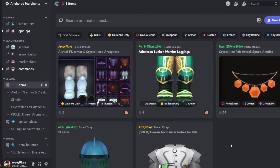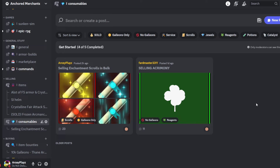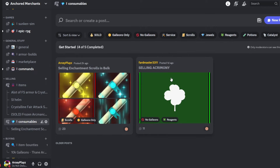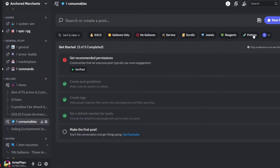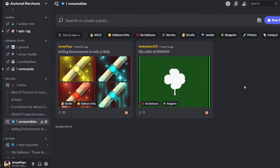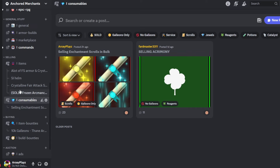This makes it much easier. For consumables, if you want just enchantment scrolls you press that filter and it shows all the scrolls. If it's reagents — like acrimonies, seaweed, oryx seaweed — or pearls, catalysts, potions — there's a lot to go through. Overall I think it's just a better experience, and it's going to be much more fun when the place gets more active, which is why I'm making this video.